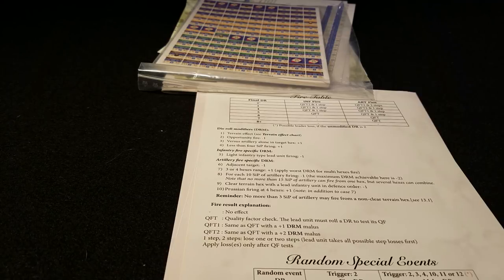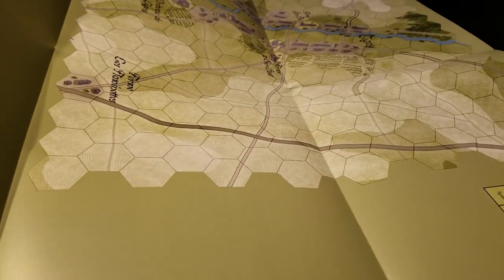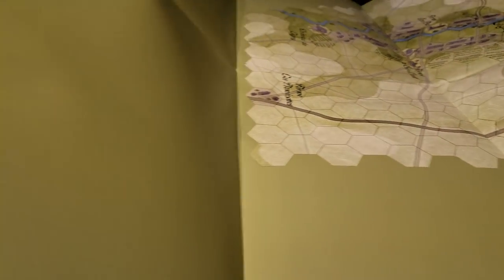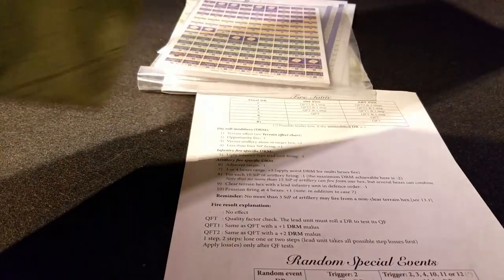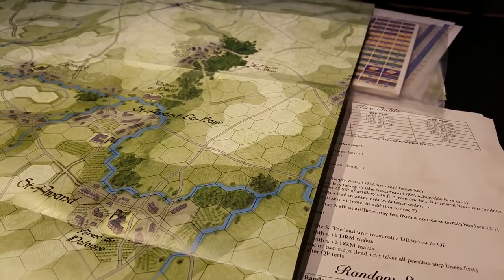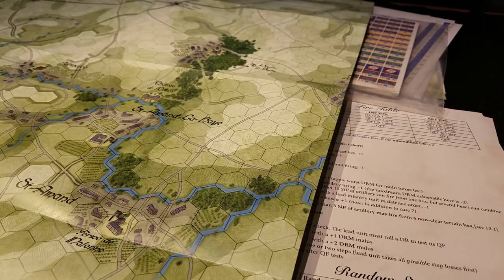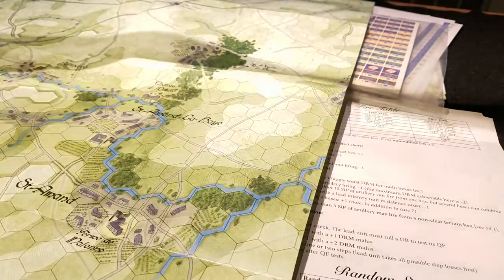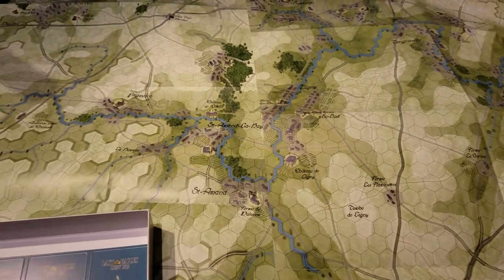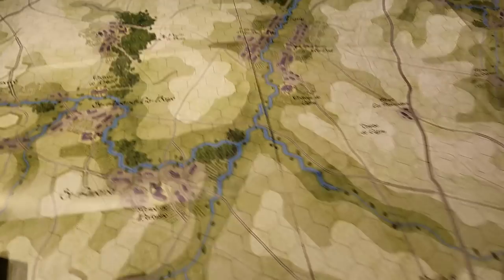Some of these maps are double-sided as well. Here we go — here's the Streets of Ligny. It's a smaller map; nothing on this side, so it's perhaps a learning scenario. We're going to do an assault — it's only four turns long. But on the other side, flip that over: this is a big battle, a nice big two-map scenario. There's also a smaller map on the back of this one. This is scenario one: the Battle for Saint-Amand-la-Haye. The hexes are supersized on this — really nice.